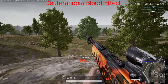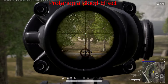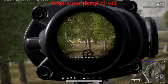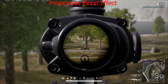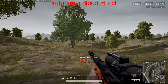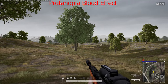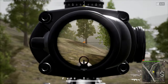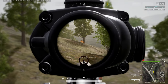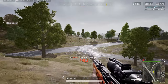With Deuteranopia you'll get a purple blood. With Protanopia you'll get a very light, bright blue blood. With Tritanopia you'll get a very bright orange blood.